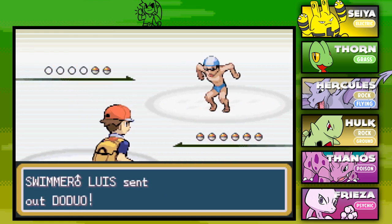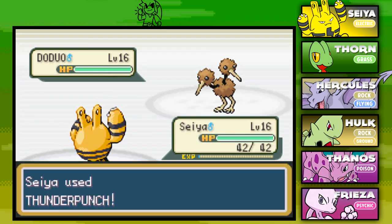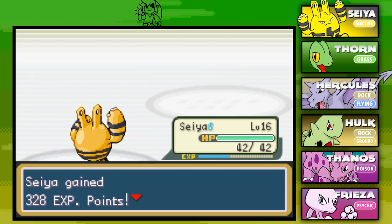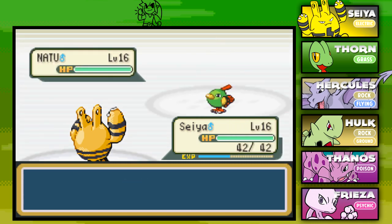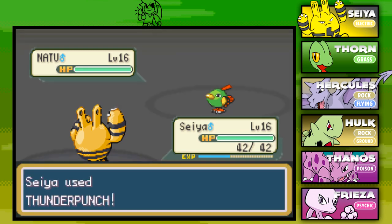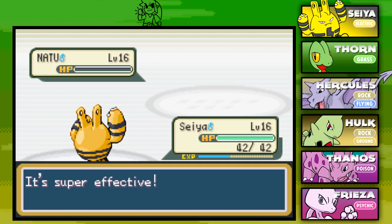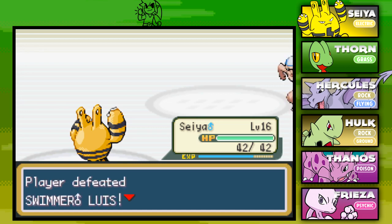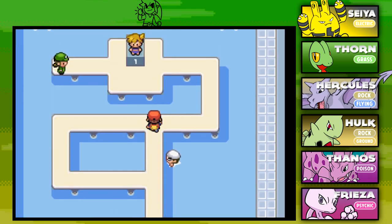This is going to be Swimmer Luis, who opens up with a Doduo. That's great because I have Seiya up front, so we have a type advantage. Seiya is only level 16, so we'll still be out-leveled by some Pokemon here. Let's go for the Thunder Punch. I feel like I've been having a little future sight going through these gyms — something's going on, and I'm predicting it quite well. We defeated Swimmer Luis!